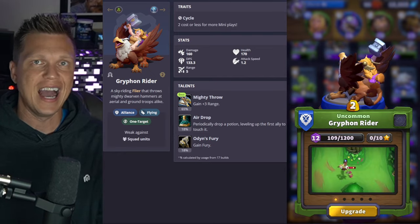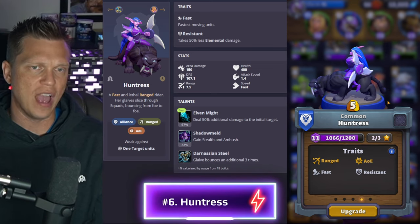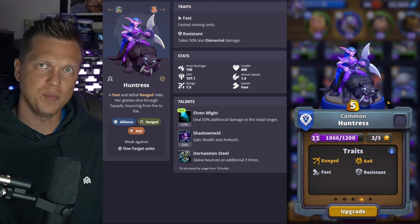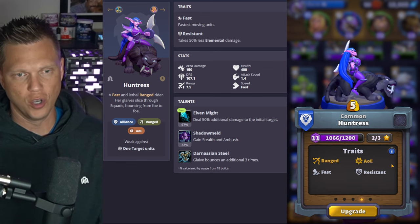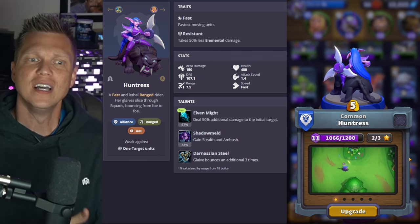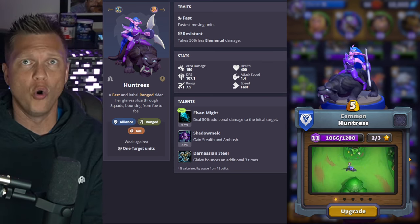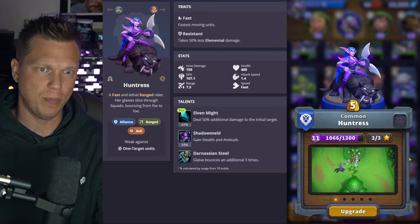At number six I'm going with the Huntress. She's a slightly higher cost at five gold for a damage unit, but she fills so many roles and slots into so many different play styles because she has range, movement speed, AoE, and is resistant and sticky on the battlefield. You can put her behind a tank as part of a beatdown push, or in PvP use her speed to control a lane with resource chests and lock it down to earn gold back.